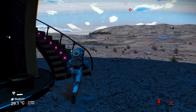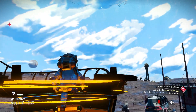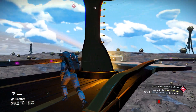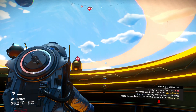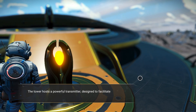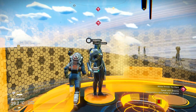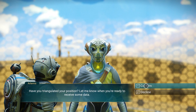Yes, I know, suit lady — it's under control. Can you imagine if suit lady started getting stressed if you didn't do what she said? Alright, one to go — let's not fall off. Multiple signals available. Tower hosts a powerful transmitter designed to facilitate holographic communication across long distances. Let's activate it. There he is. 'Have you triangulated your position? Let me know when you're ready to receive some data.' I am ready to receive some data. Excellent — we're getting somewhere.